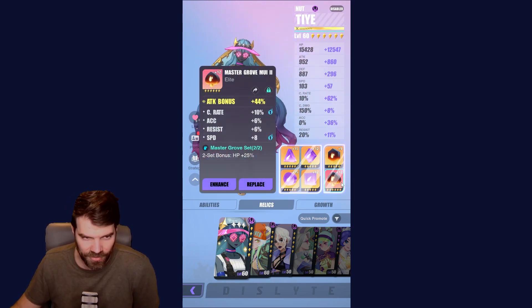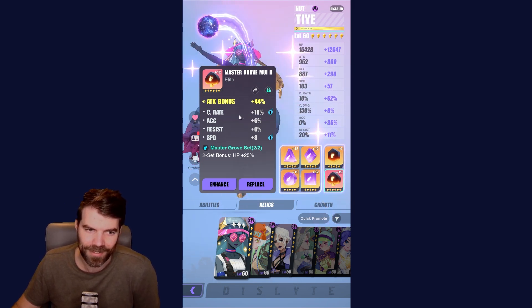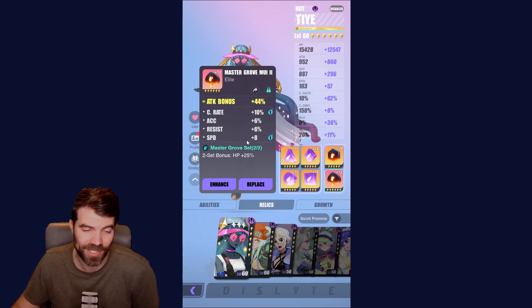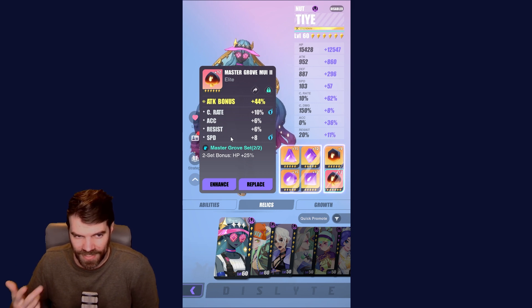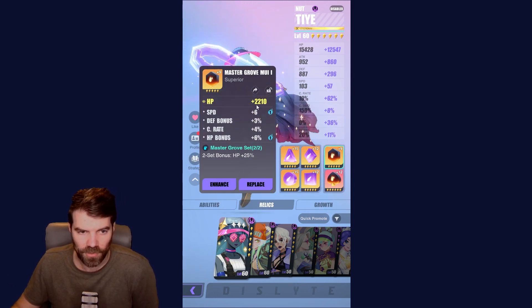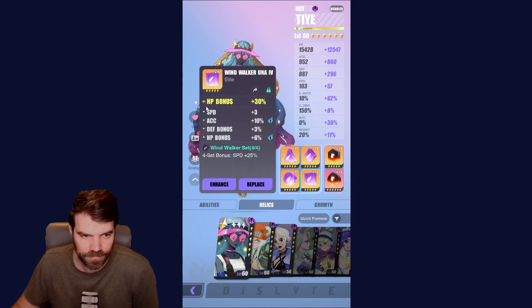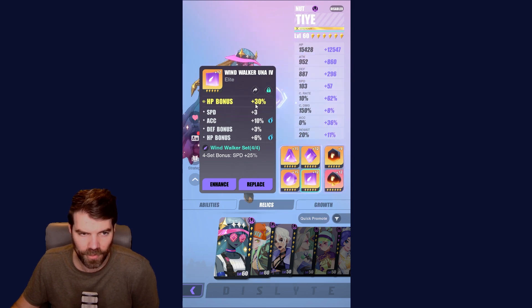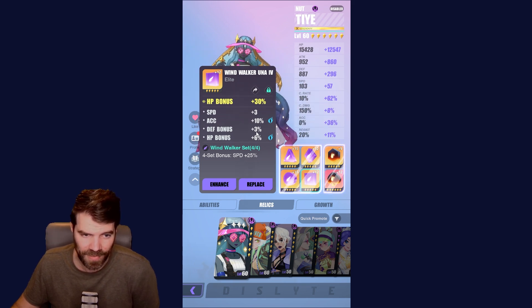I've built TA to deal some damage since she's one of my level 60s. I'll show you my relics. I have an attack relic here — this one rolled very nicely, it's actually a 6-star one, leveled up to 12, one of my best relics. I'm focusing on accuracy, speed, and damage. My other relic is an HP set with speed, crit rate, and some defensive stats. Then I have a speed set relic with HP, accuracy, speed, and some defense.